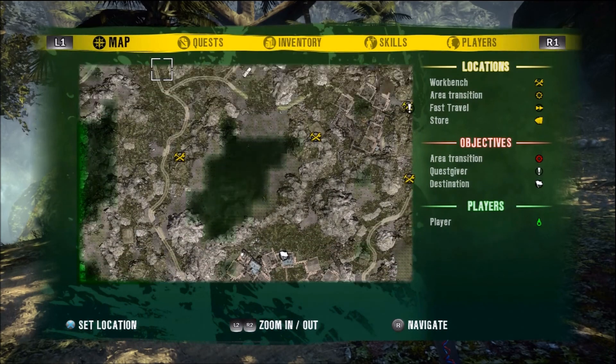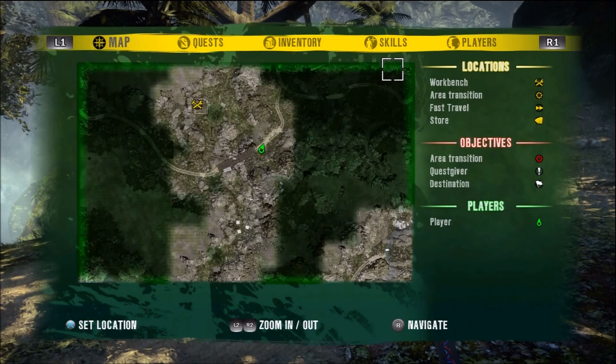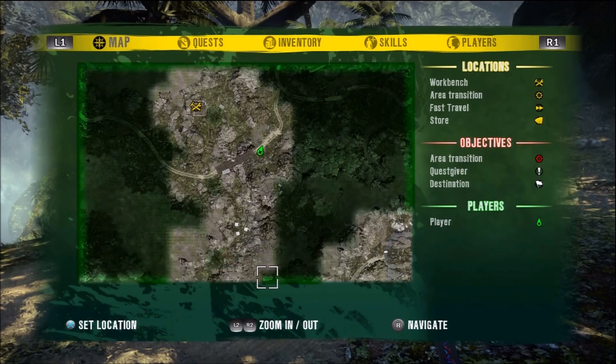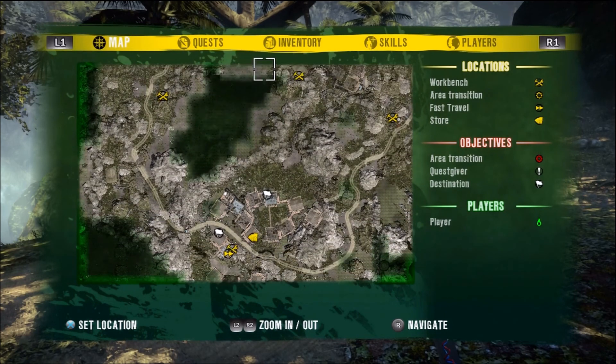It's an homage to Jason from Friday the 13th. It's in Act 3, in the jungle area. As far as the map is concerned, it's straight up from the main encampment. You've got the encampment down here — just basically follow it straight up.